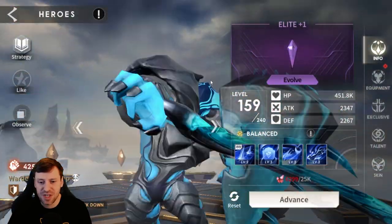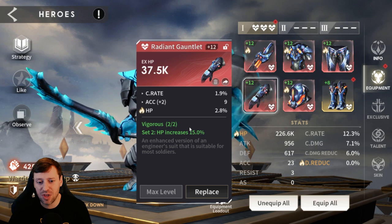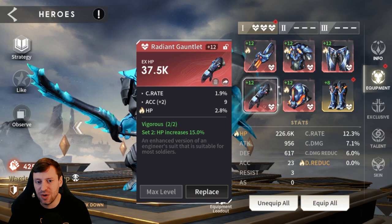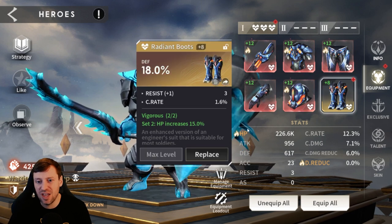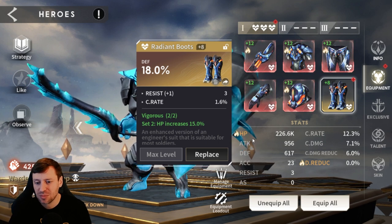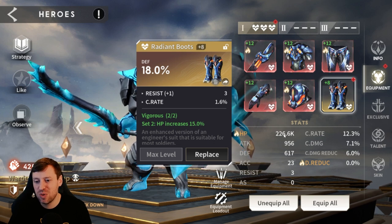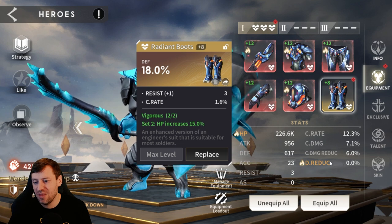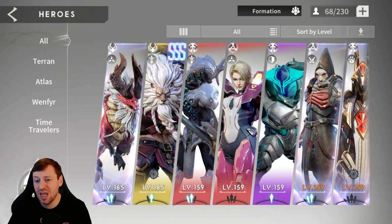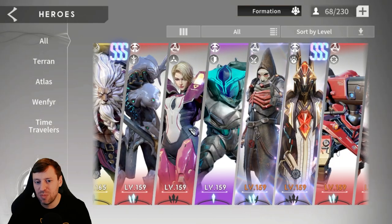Then we've got Professor Oak. He's in six pieces Vigorous — full Vigorous set. We basically want HP on him and if we can get HP, defense, or damage reduction that's all going to help. We're rocking 226k HP with no damage reduction. He's quite low — he's an Elite, we need to bump him up; I just need to pull some copies of him.